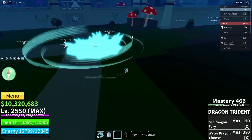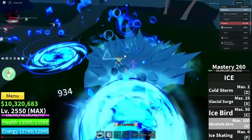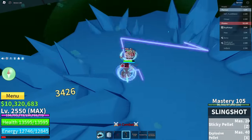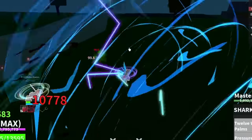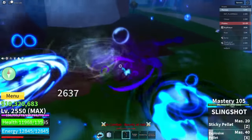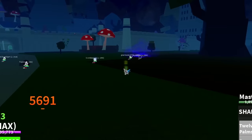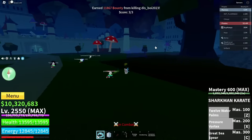We got to kill this next guy. We already landed it — this is so OP with Dragon. I missed the C move. Cold storm — I actually don't know if that worked, but it actually did work. What are we doing? I don't know how this is working.